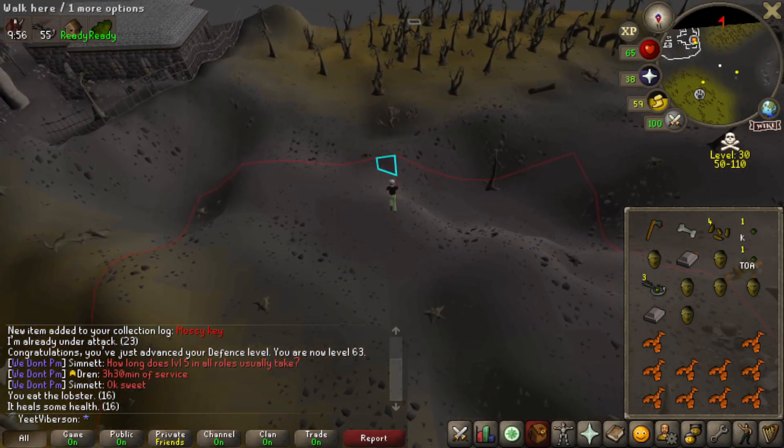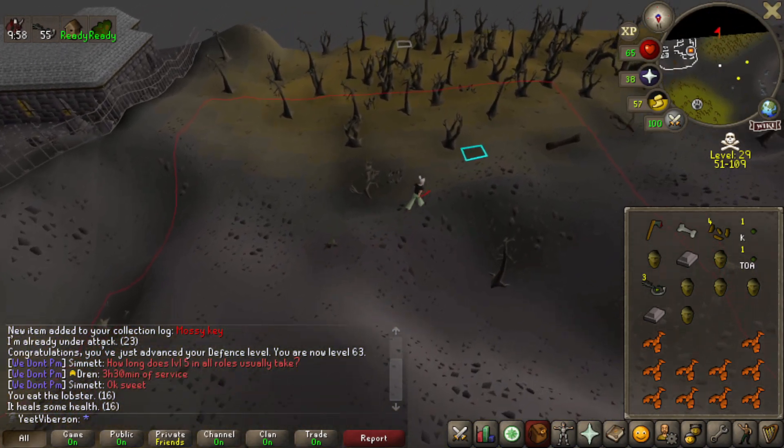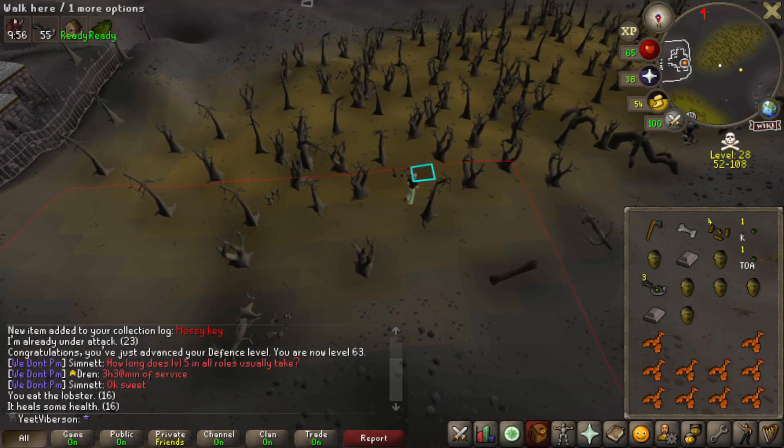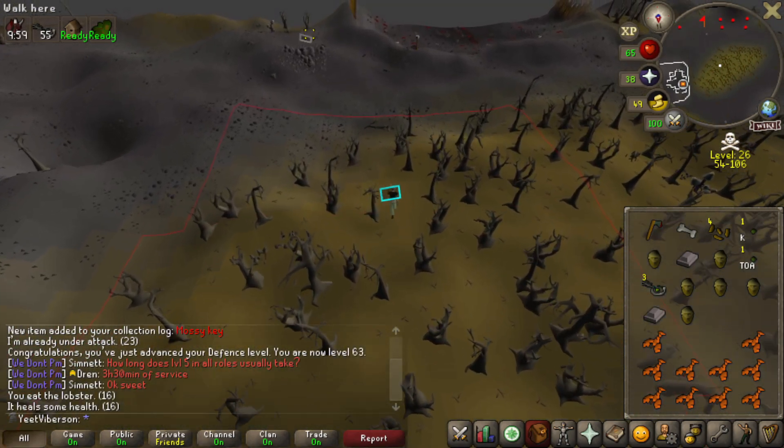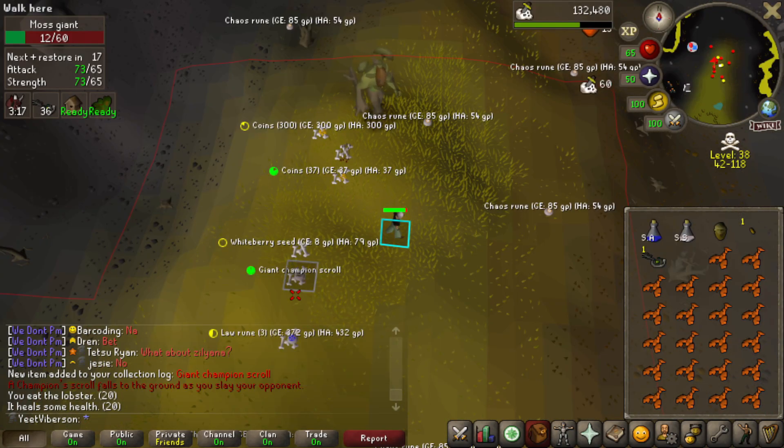Got three mossy keys, so I'm just going to bank and take another canoe back up. I'll re-up on pots as well, maybe bring a two-dose for when they run out. One PKer seen but otherwise standard wilderness.